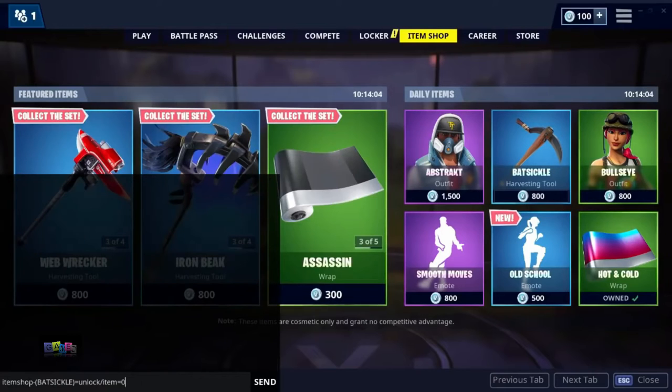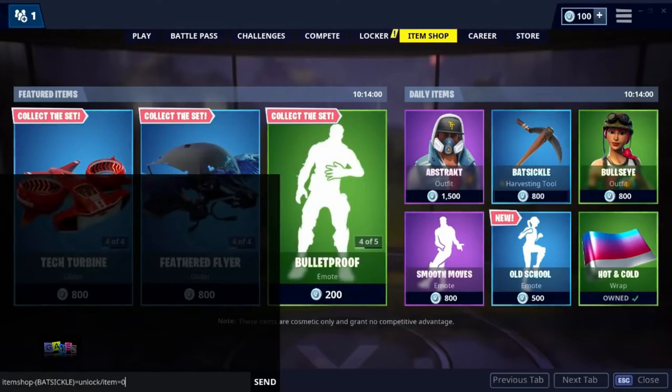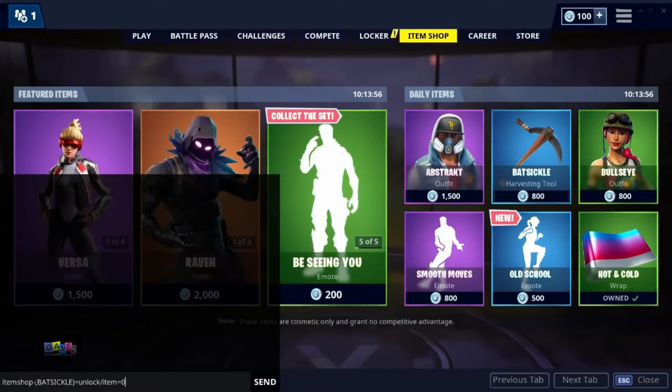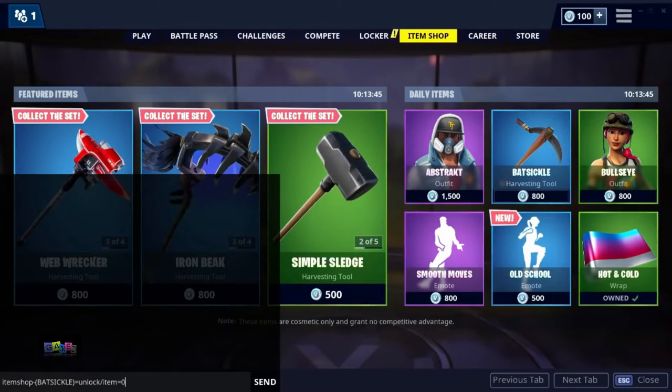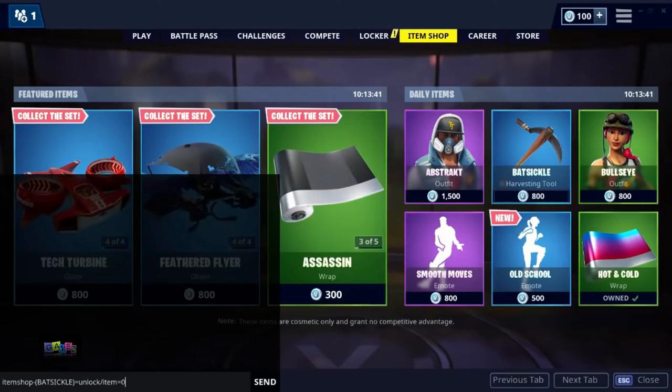So the code is: "itemshop" all in one word, then the dash, open bracket, the name of the item you want — if it has a space, make sure to include the space. For example, "Smooth Moves" — type SMOOTH in all capitals, then the space, then MOVES. Then close bracket, equals, "unlock", forward-slash, "item equals zero".